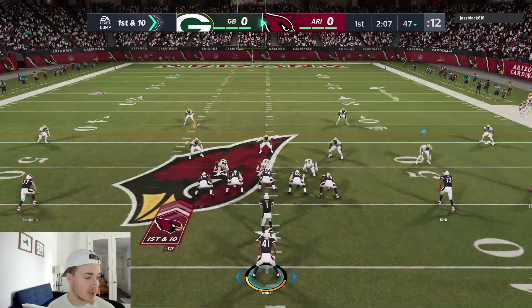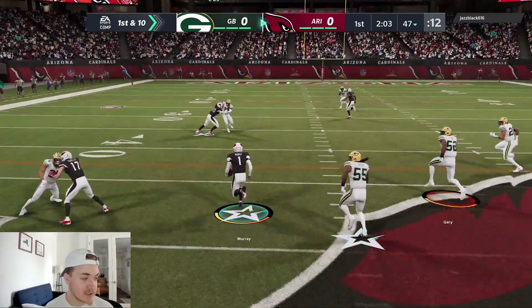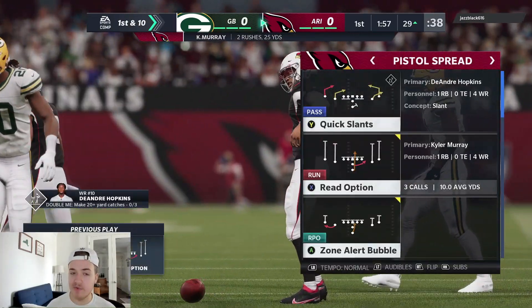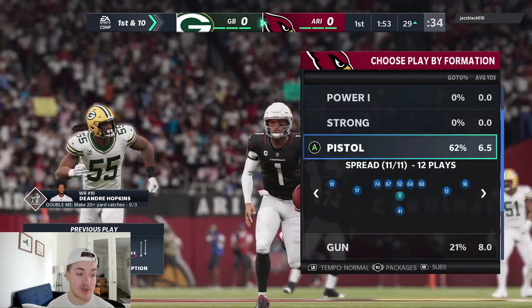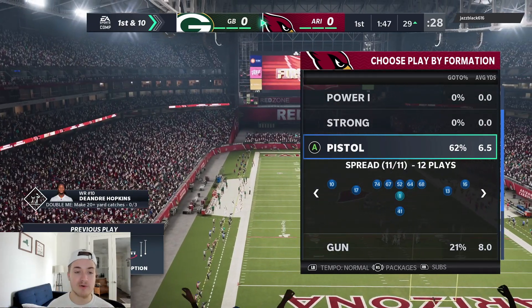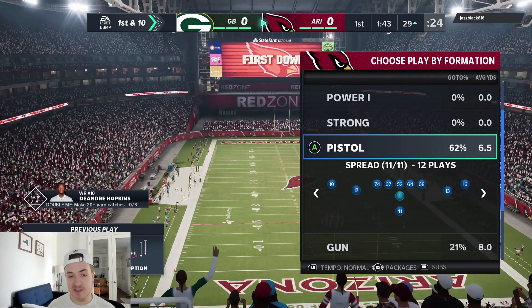He's dropping a lot of man coverage, so I might think about sending Kenyan Drake out on routes. Going to the read option again — he's going to send the house. Nice little stick work to get out. He's not going to click on, so we're going to have to slide. Very important: when you're scrambling with your quarterback you're already using stamina. If you take a big hit you're going to be in the red. My stamina is still in the light blue, so make sure if your opponent hasn't clicked on, don't try to juke — just slide, get on the ground, and take your yardage.